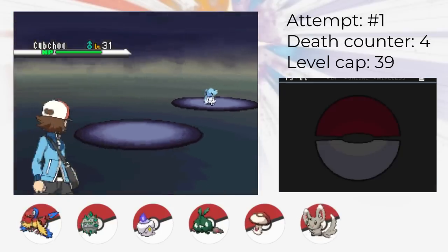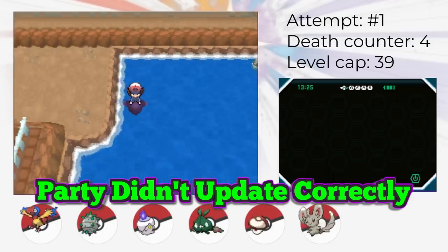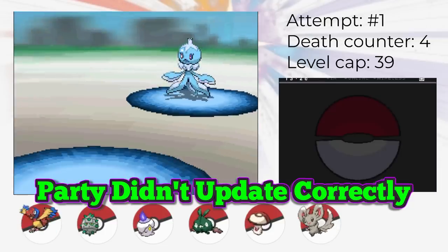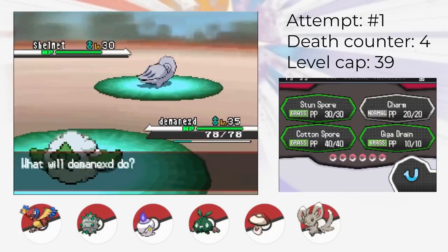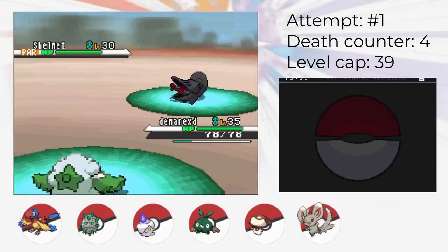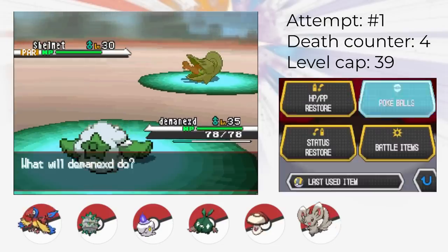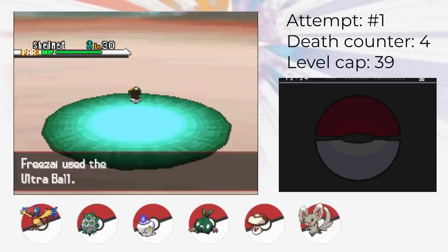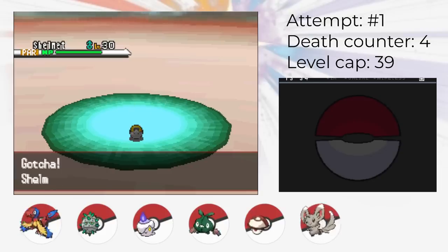We move on and catch Cubchoo in Twist Mountain and get the Substitute TM, which is only available in the winter. Cubchoo is really important — we actually didn't have a Pokemon that could use Surf, and fishing isn't available until the post-game in Black and White. With Surf Cubchoo, we can backtrack and get a lot of Surfing Pokemon. First, we get Frillish in Driftveil City. Then, we get a Shelmet in Iccirus City. We really want Shelmet to be Shell Armor so that we can avoid critical hits. I check the Shelmet to see if its ability is Hydration or Shell Armor — if it happens to be Hydration, I would ignore this encounter and try to get Shelmet again on Route 8. Fortunately, the Shelmet we find here is already Shell Armor. We can tell because the Shelmet isn't healing its status condition.